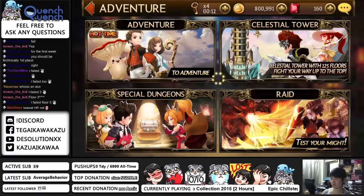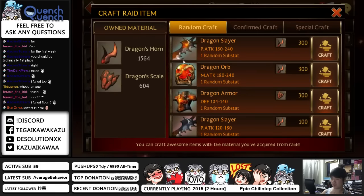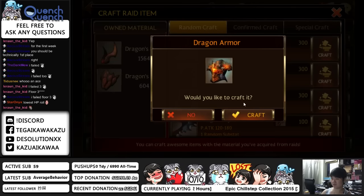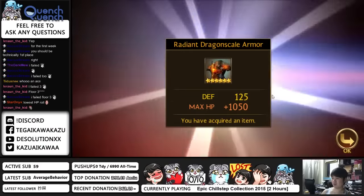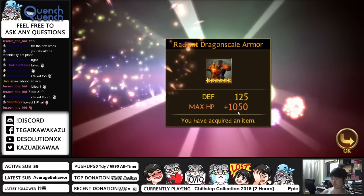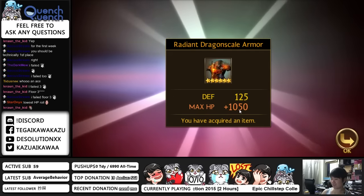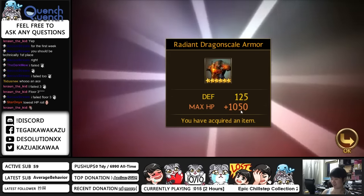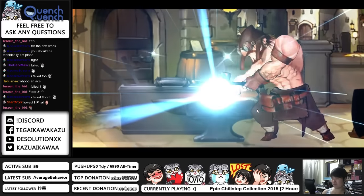I failed floor 3. Anyway, the floor 3 strategy is: bring things that don't die fast, or things with Void Shoes, and bring things with a lot of multi-hits. 125 is the 7 Knights armor defense stat, guys. 1050 is the best you can get. Not bad. See guys, that's what I mean — don't do Confirm Crafts.